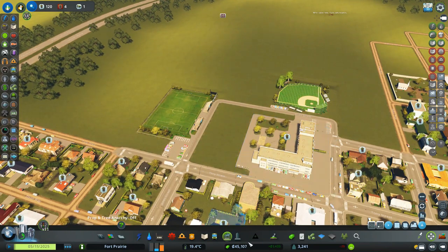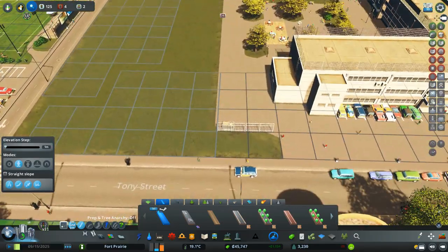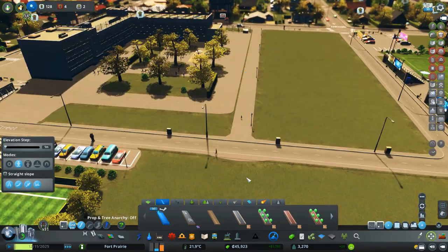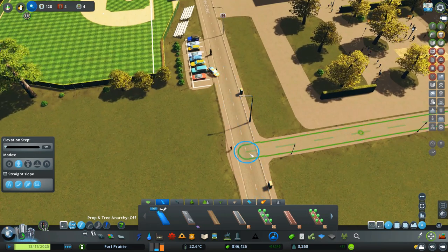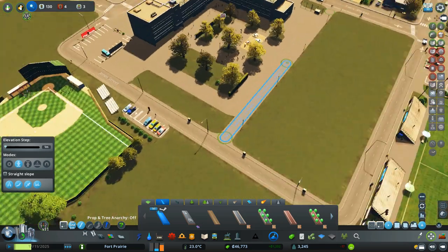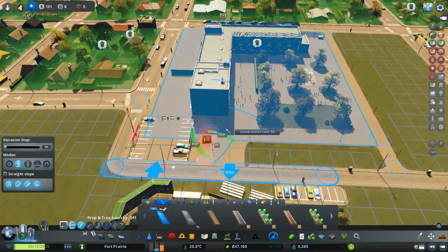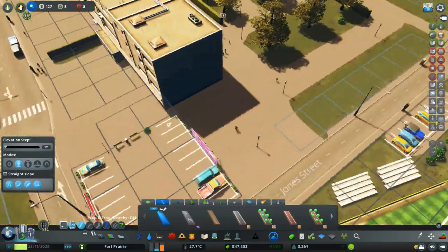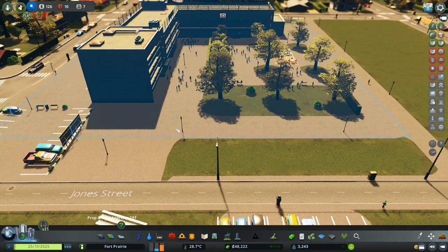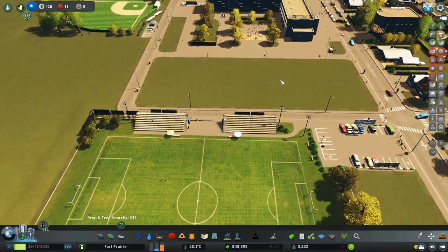Let's get the high school going. I'll use the normal pavement path because it blends nicely with the terrain. Using Move It, I grab those three nodes and move them so the concrete blends in nicer. Then I cut across the concrete with anarchy on and bring it down. We can already see people using this path — there's a biker — very cool! We'll wait to get the basketball courts before detailing this area further.